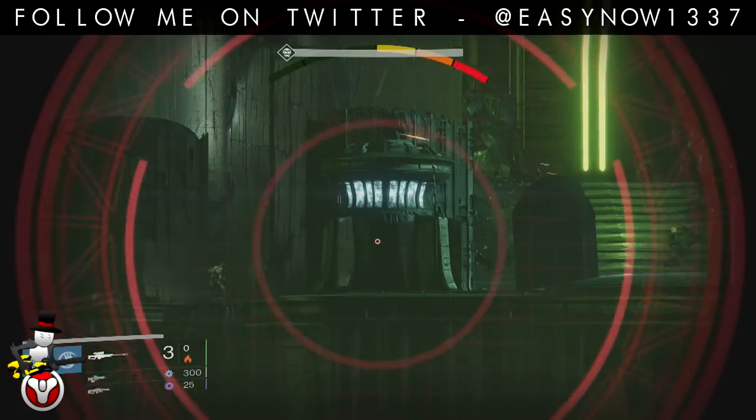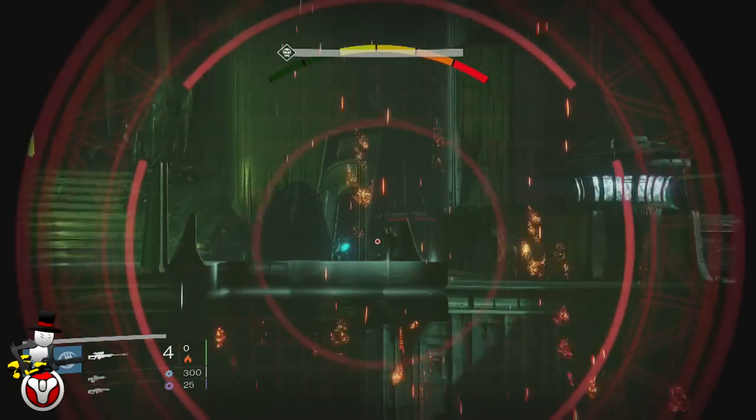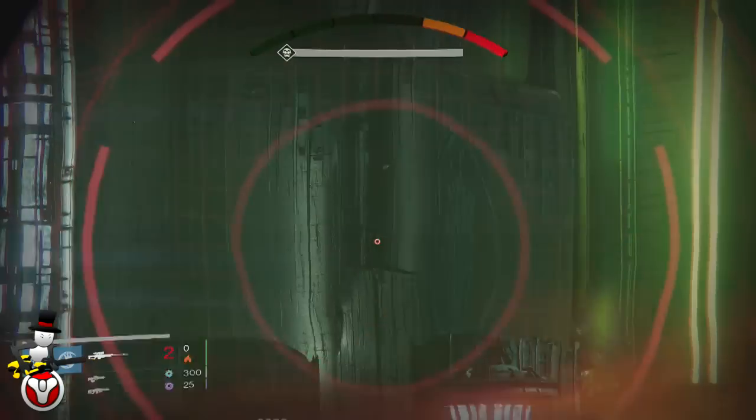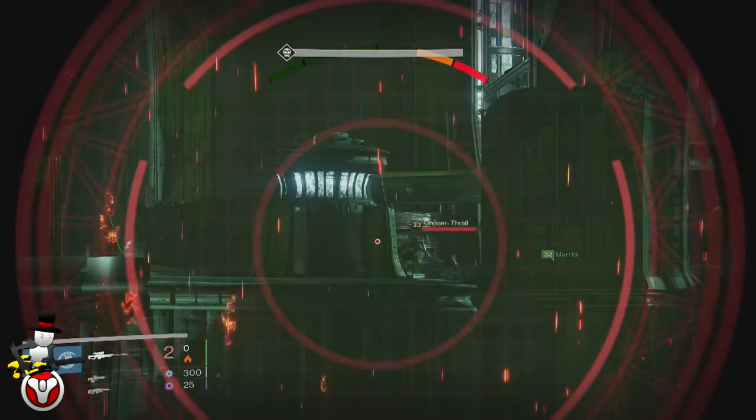Then the one, two, or three warlocks you have resurrect and snipe the ogres from across the other side of the bridge. This will literally take them down instantly and we've done this many times and it does work, but it's a matter of trying to find more than one warlock if you don't want to wait too long for one guy to snipe across.